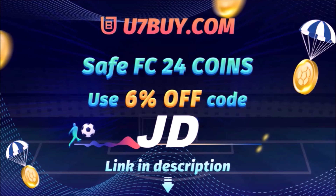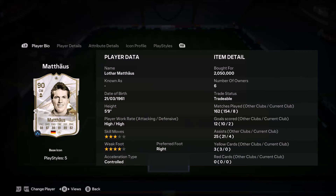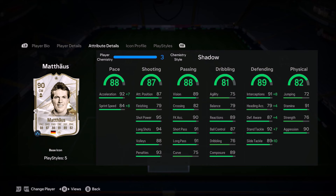Ladies and gentlemen, welcome to the video. Today we look at Lothar Matthäus — high/high work rates, five foot nine, four star weak foot with three star skills. This card looks absolutely sensational.